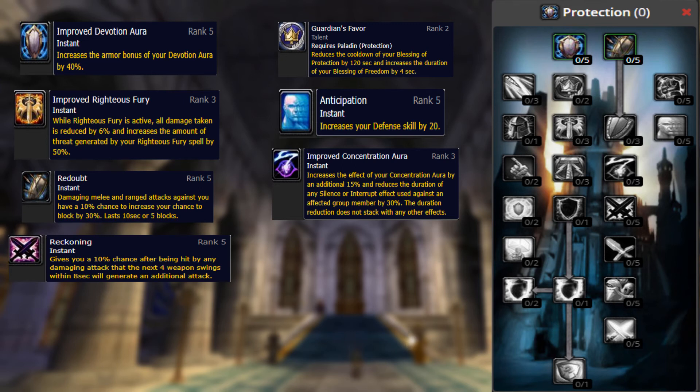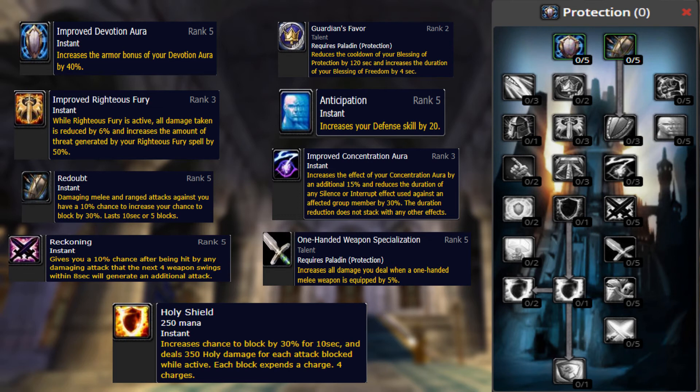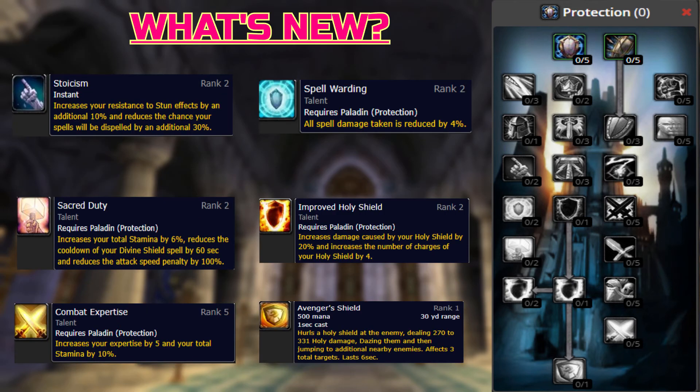Reckoning — in Classic it gave you a 100% chance to gain an extra attack after being the victim of a critical strike. Now it gives you a 10% chance after being hit by any damaging attack that the next 4 swings from your weapon will generate an extra attack. One-Handed Weapon Specialization changed from increasing damage you deal with one-handed weapons by 10% in Classic, to all damage you deal being increased by 5% when using a one-handed melee weapon — this increases your Holy damage done as well, thus increasing your threat and DPS. Holy Shield's threat increase portion brought to 35% from 20%.